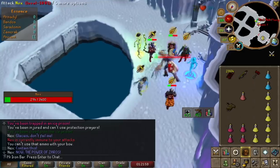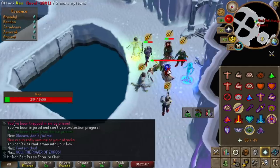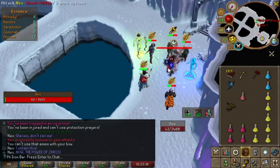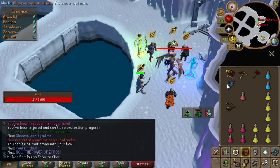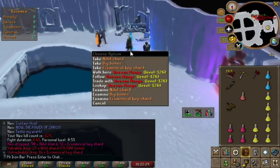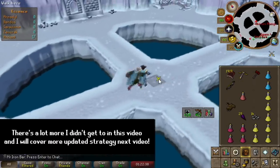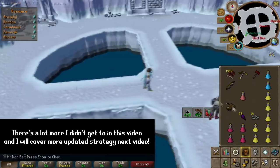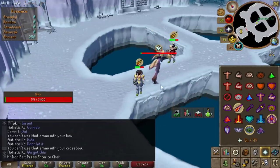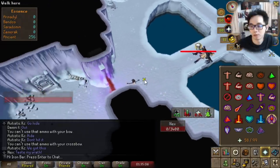The current meta for Nex is split between two styles. There is the range-focused style designed for multiple kills a trip because you can use the Zaryte crossbow with either an Elysian or Spectral shield to reduce a lot of damage, pack a ton of brews, and go for a slower kill but more kills guaranteed per trip. I can't do that because I don't have the Zaryte crossbow. Then there is the hybrid method between a mix of range and melee, preferably with a rapier. Earlier in the grind I was focusing more on range but I gradually transitioned to melee as I found it more efficient.